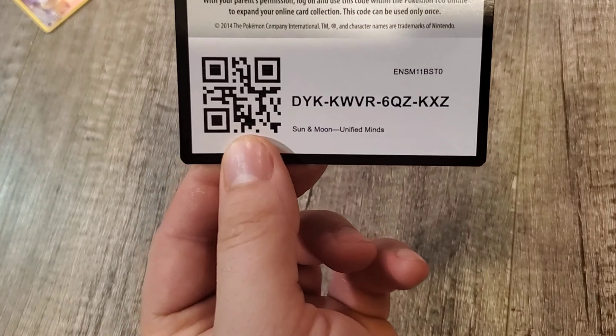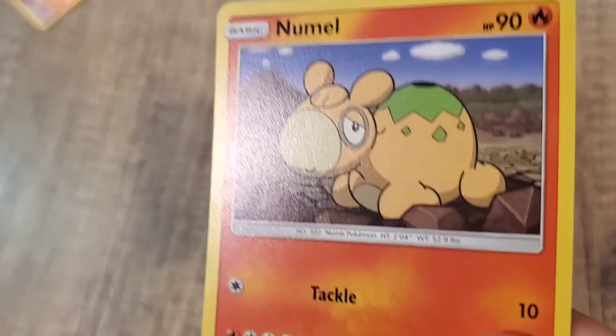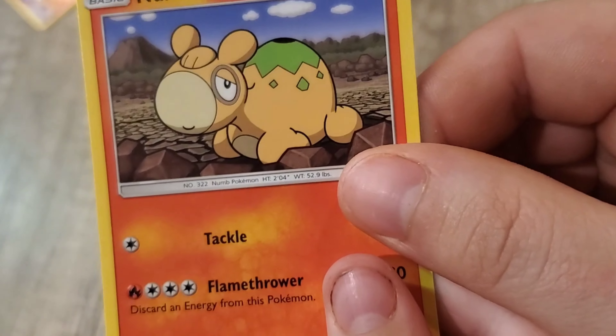Now we're going Unified Minds. Tell you what, if we get nothing out of this, I'm going to be kind of upset. You're probably going to like it. Show them the code card. I know there's something good in this one — it could be a holo of some sort, or it could be something really good. We got Nummel. Axew.